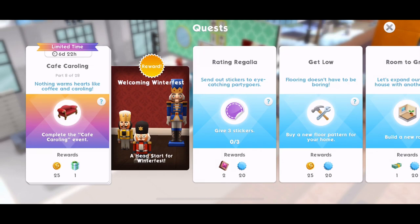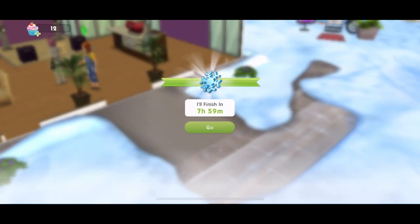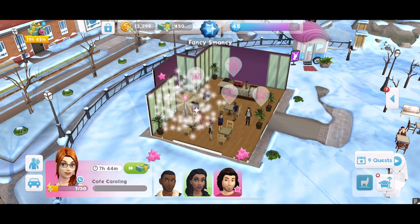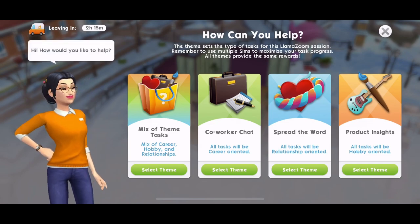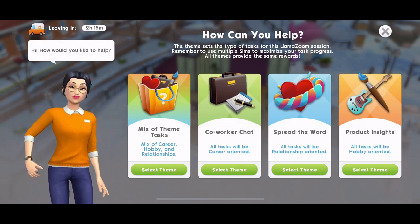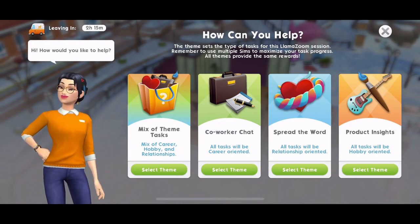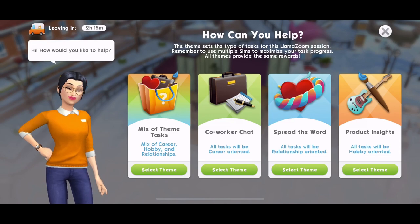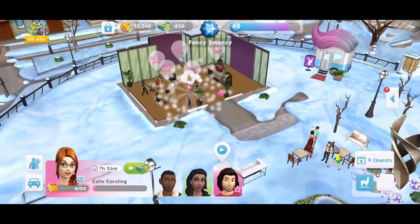Now Part 8: nothing warms hearts like coffee and caroling. Complete the cafe caroling event - this is over at a sofa, so we need to go home and click on a sofa. This is an eight hour event. Whilst your sim is taking part in this, I would recommend that you get started on some llama zooms. Completing llama zooms is coming up in about Part 12 in this quest, so definitely start your llama zooms so that when you get there, you can just complete them. Always recommend that you do the spread the word llama zooms - that seems to go the quickest.